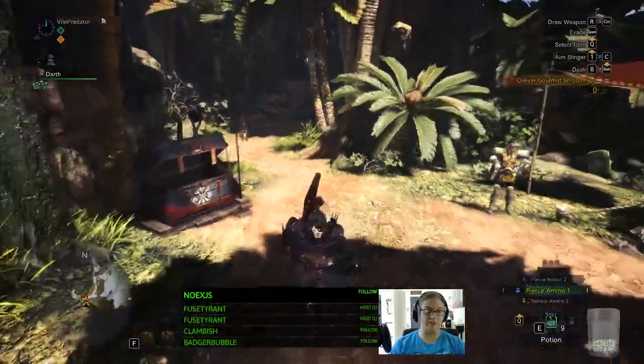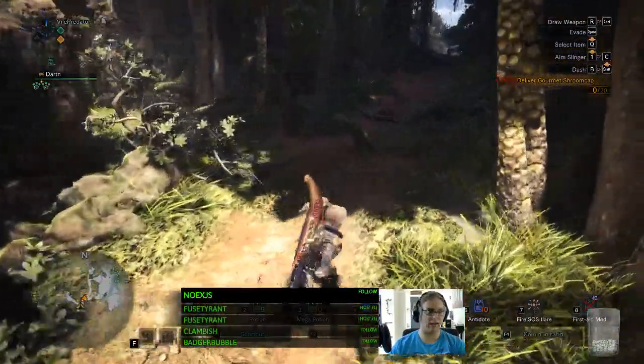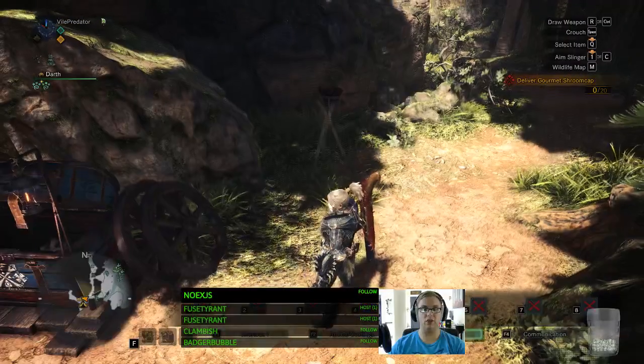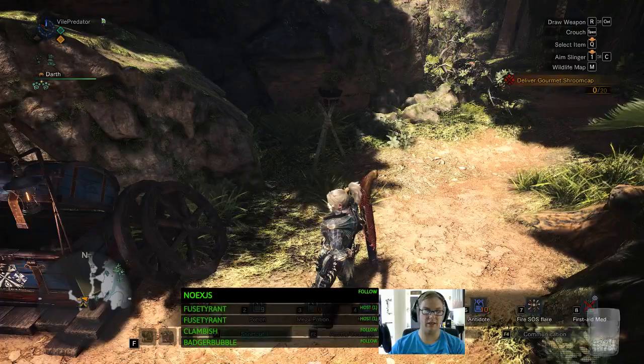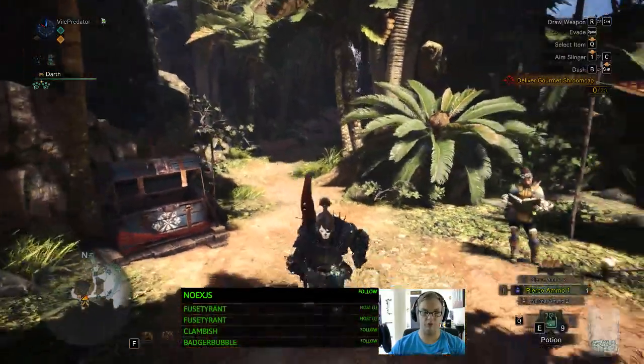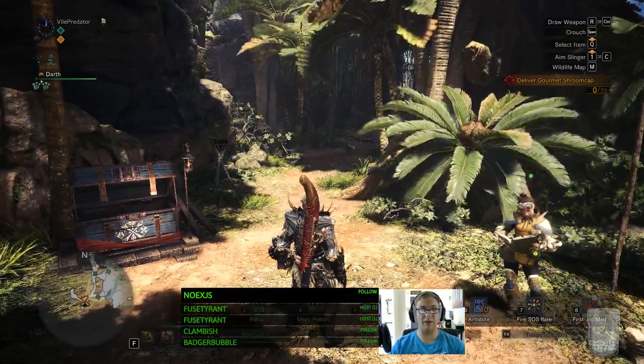I have a Naga Razer, so this is very easy. Anytime I need to use a potion or something, I just reach up, hit that, and use any of the number buttons on my mouse. This is huge — it's so easy, quick, and intuitive. It makes everything super smooth.